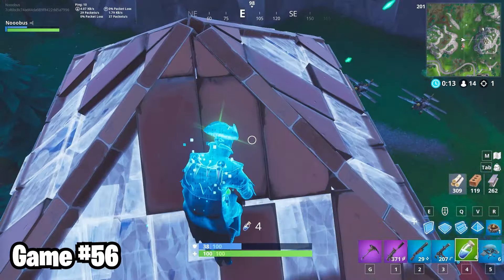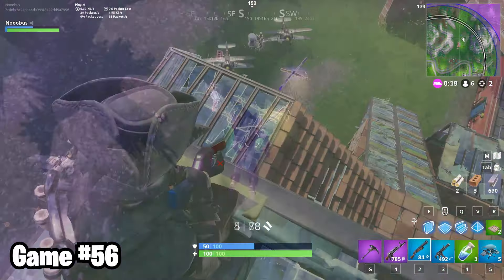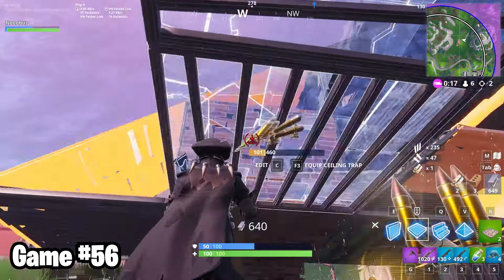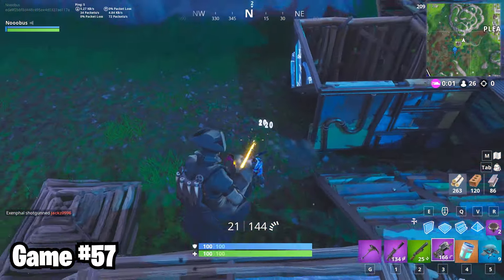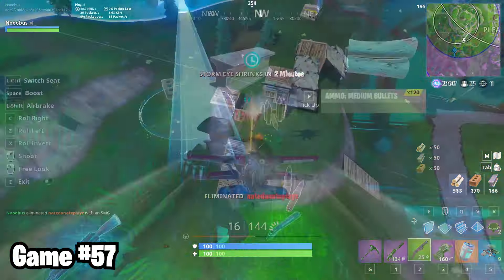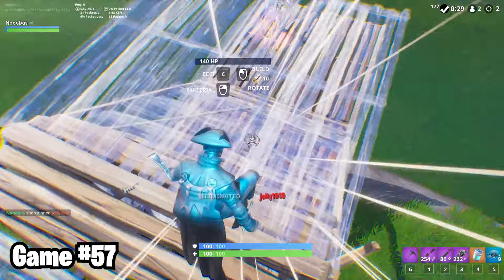Later, I got into a fight outside this expedition outpost and clapped. That fight attracted a whole bunch of other people though. And it's funny how I didn't grab this spaz, even though that is specifically what I went down to get. And that mistake would cost me my life. In game 57, I fought with this man over the forest of bot country, and I walked away with a spaz. Now I'm in the final circle with a plane, and the final guy is not that good at the game. It was effortless.